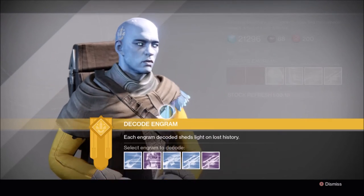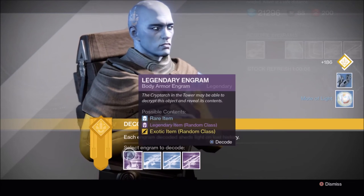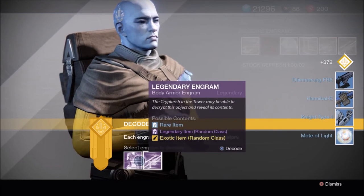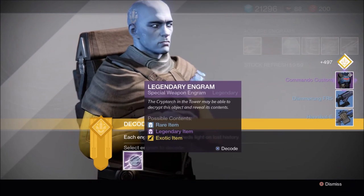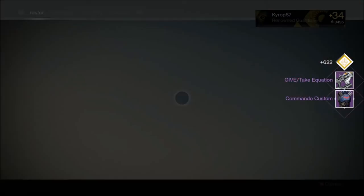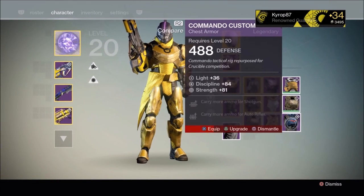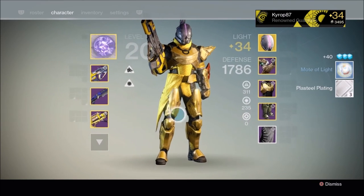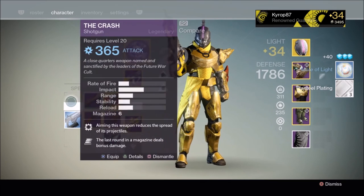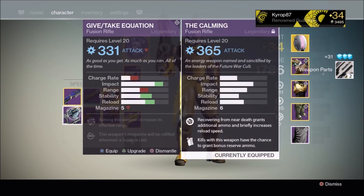We're gonna see Master Ives. Let's get these blues out of the way. Another Commando Custom. Give Take Equation — I guess that's okay. I still don't want the chest piece, but let's check out this Give Take Equation. I'm gonna compare it with my Calming Fusion Rifle, which is my favorite.